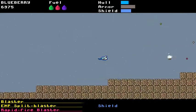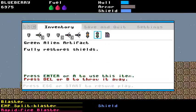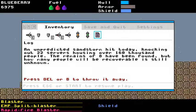One thing I still have not done is there needs to be a maximum number of creatures that can be on the screen at once. And here's a log: 'An unpredicted sandstorm hit today, knocking out 22 servers housing over 160,000 people. The remains of eight have been found, but how many people will be recoverable is still unknown.' The logs have different colors based on the perspective they're being kept from — different categories. I won't talk about that now; I think that's part of the discovery.